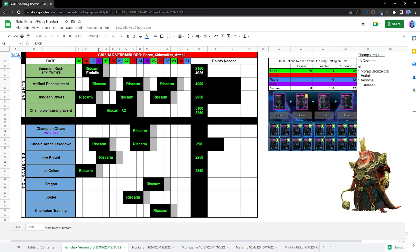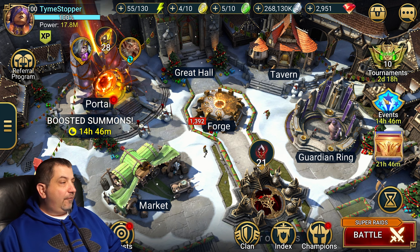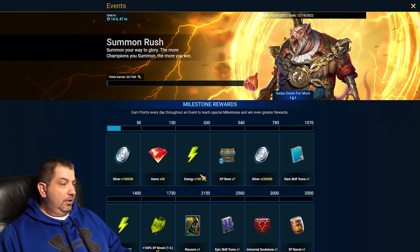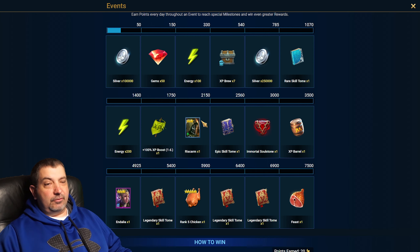So we have to pull. I've waited until the last day here, just kind of hemming and hawing over what I wanted to do — we're on the 18th right now. If I click on that you can see where we're at. We need to pull in this Summon Rush: at 2150 we have our Rizkarm, and then we get an Endalia at 4925 points. Looking at the details of the Summon Rush, we get 500 points for a Sacred, 120 for a Void, 20 for an Ancient, or 1 point for a Mystery Shard. At a minimum we have to get up to the Rizkarm, because to do this Fusion you have to get all 16 rares at minimum. If we want an extra copy of the Epic or to skip some events, we can go up to 4925 and get the Endalia.